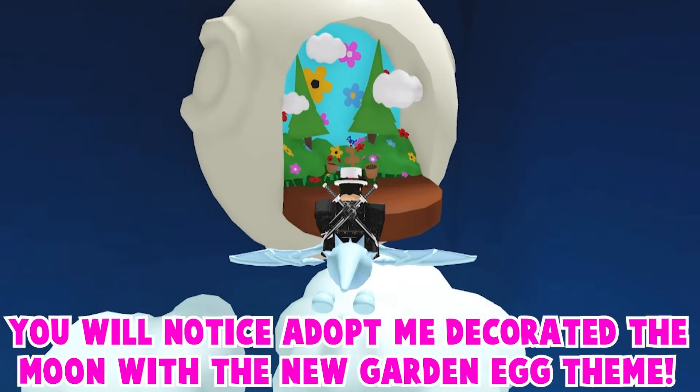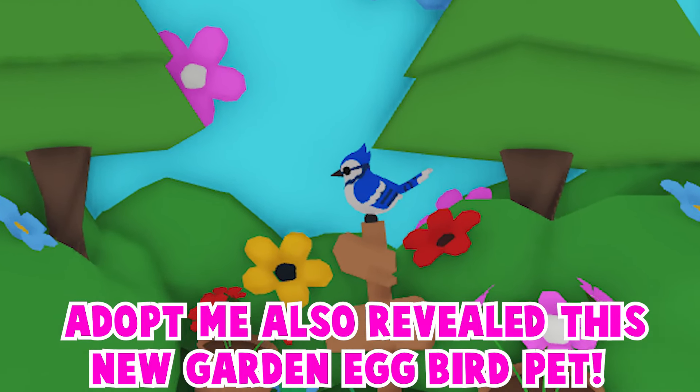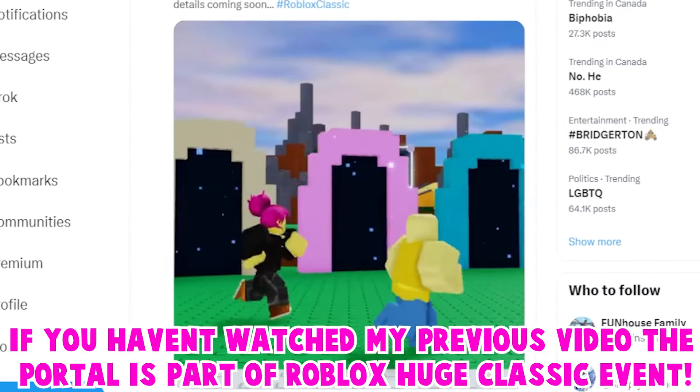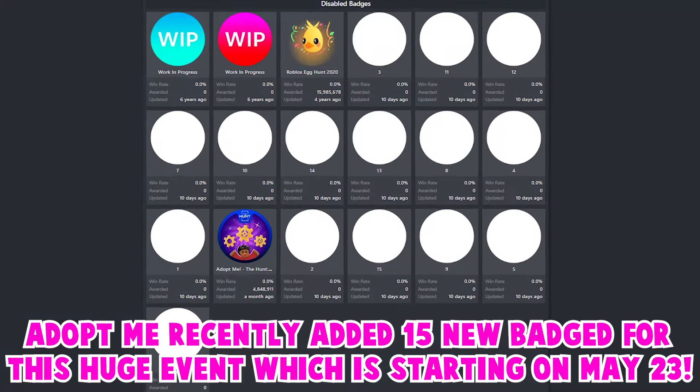Adopt Me just changed many things in this new update. First of all, Adopt Me removed the coming soon sign and left this space empty. If you head over to the moon in the toy shop, you will notice Adopt Me decorated the moon with the new garden egg theme. Adopt Me also revealed this new garden egg bird pet.